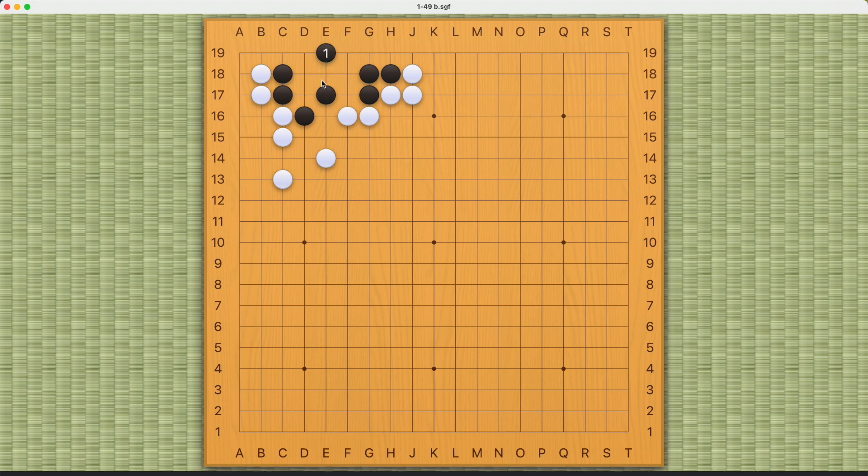It seems like Black is building some very nice eye shape. But the problem is that White has this move — a really sharp move, this bend. It is not to be underestimated. If you ignore it, White can atari and reduce Black's eye space this way.